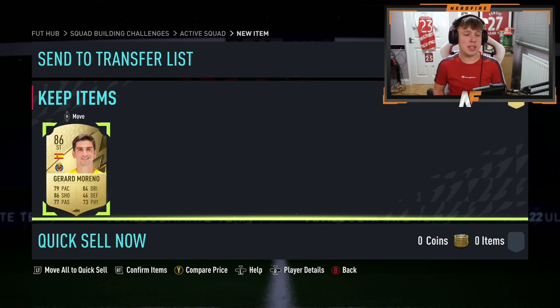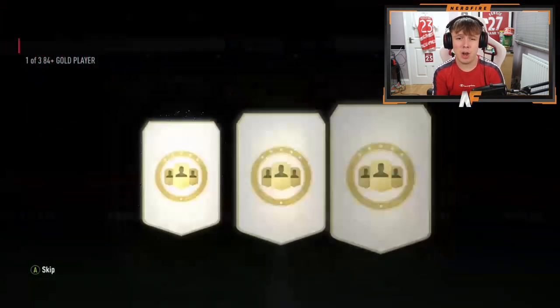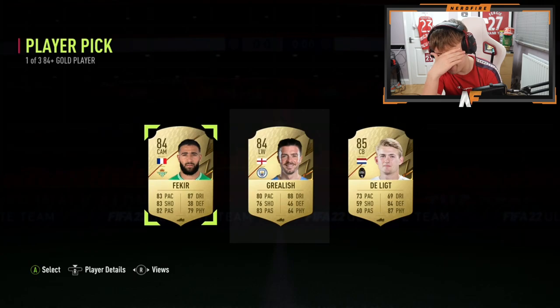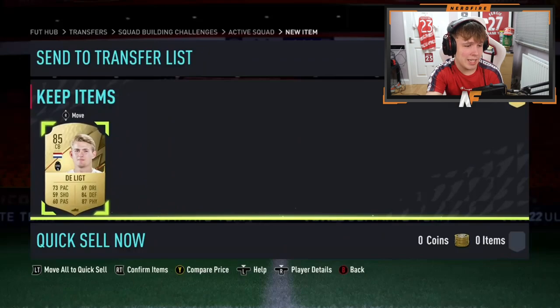Shout out to Carson — first one on Xbox today, number six overall. Best pull so far is probably Courtois for the rating. We don't even get a walkout here — packing a Road to the Final is absolutely ridiculous. De Ligt as the best pool is absolutely atrocious — they've completely done him dirty.